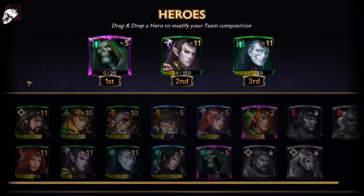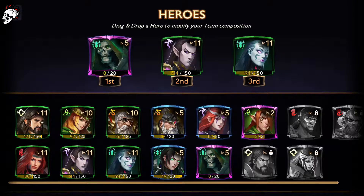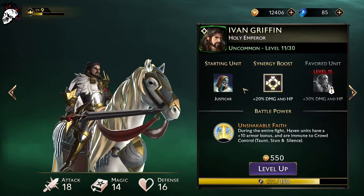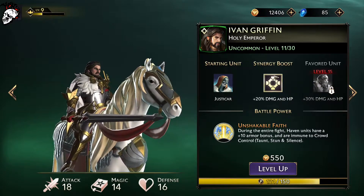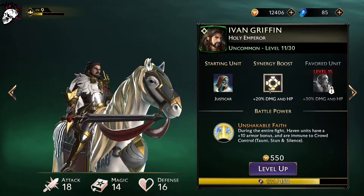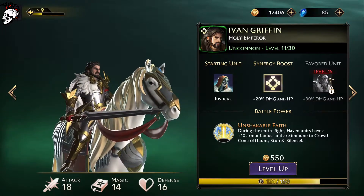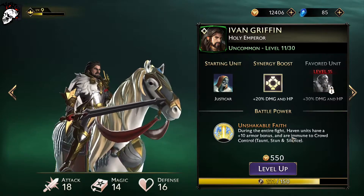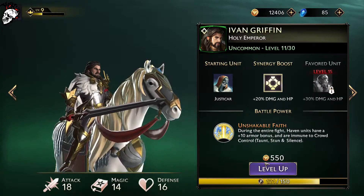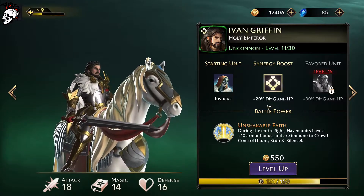The first change is we've got heroes. You level them up and as you level them up you get bonuses. As you can see there with Griffin, I've got the first bonus: plus 20% damage, working towards level 15. The way you level up is you've got to get tokens, and it costs gold.